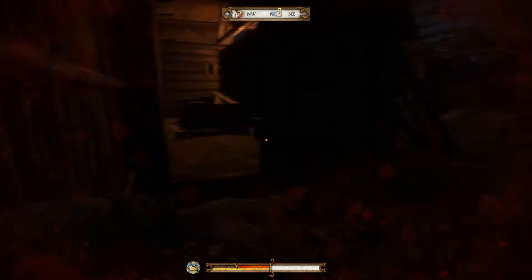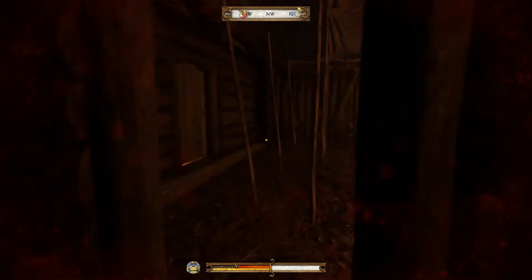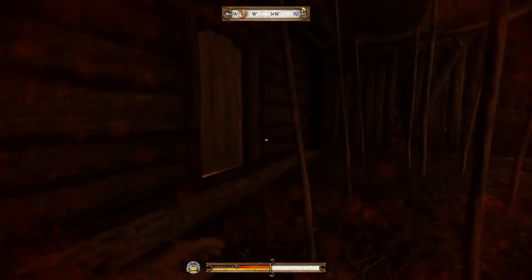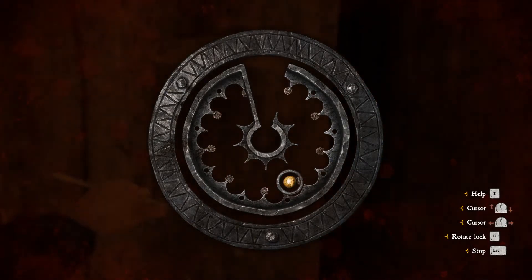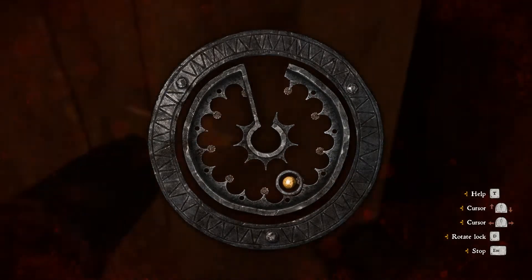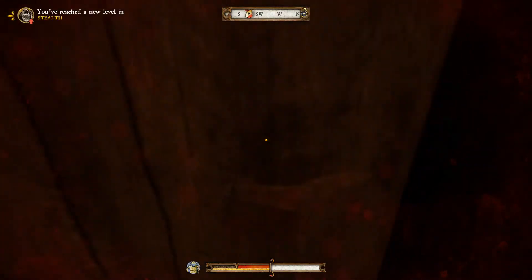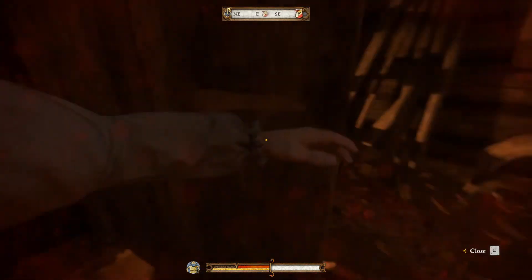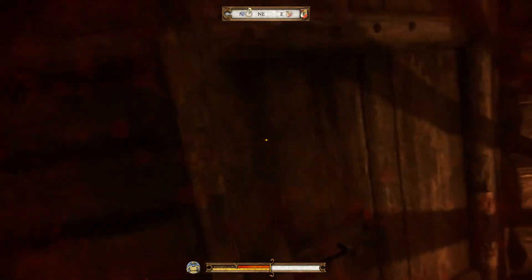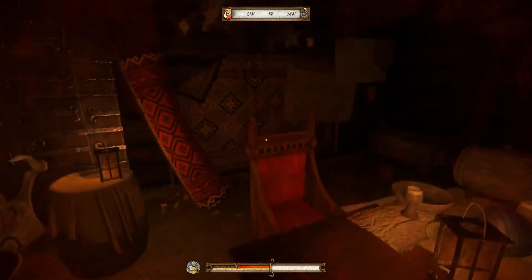Now we have to be very, very careful. There's a 50/50 shot that Eric will actually be sitting in there — it's a little bit glitchy when I reload. Let's go ahead and unlock this... there we are. Yeah, he's not here, excellent. Let's close the door so nobody thinks anything is suspicious. There's a key right here — a trunk key — so we can pick that up.